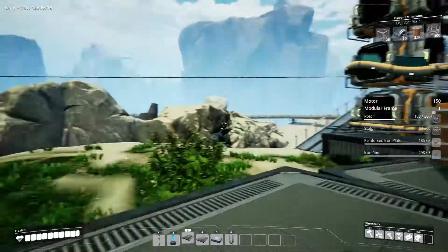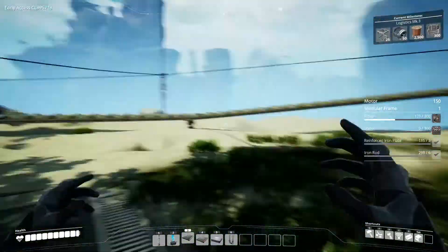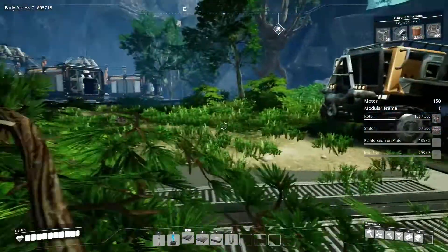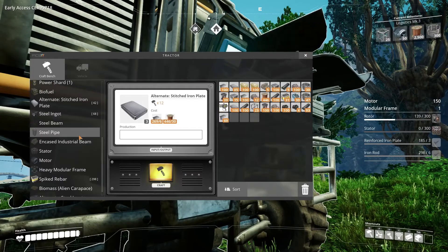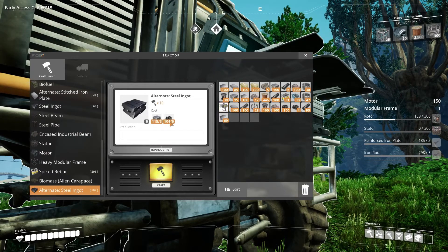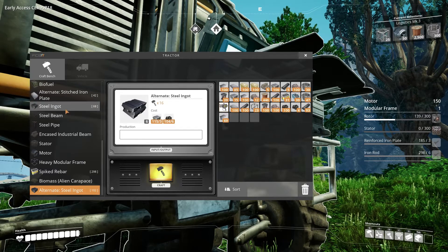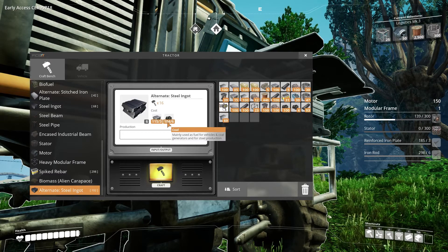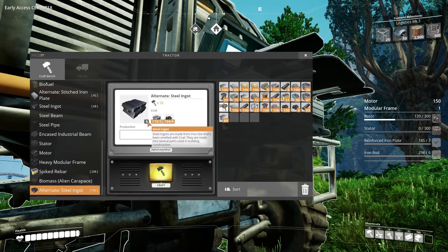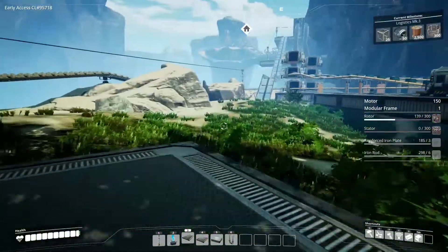The other thing we're gonna do is switch our steel production. Right now we're using both ores, which is fine, but there's no point having one line that all it does is ore. We have an alternate recipe for steel ingots — it uses coal same as before, but uses iron ingots: three in to produce six, whereas before we were using three and three to produce two. It uses a little bit more coal, but it produces more faster, so it seems dumb not to do that.